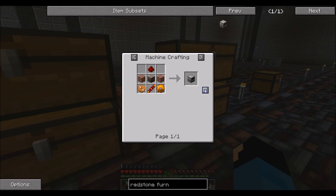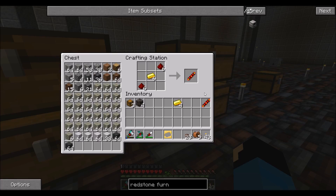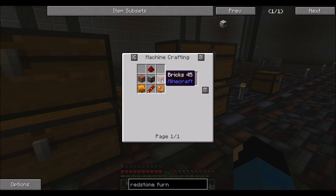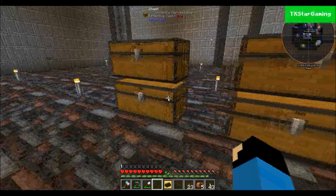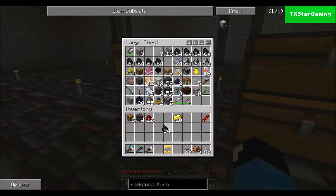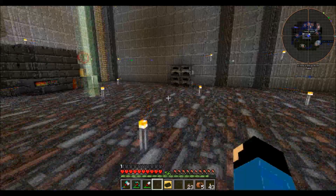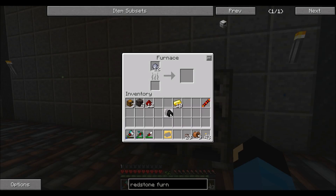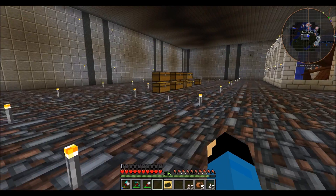If anyone's wondering — when you're in a recipe screen and you want to auto-populate the recipe, you just hold Shift and left-click the question mark and it populates the recipe for you. Very simple. We need some bricks, which means I need to cook up some basic clay. I'll throw clay and coal in the furnace.